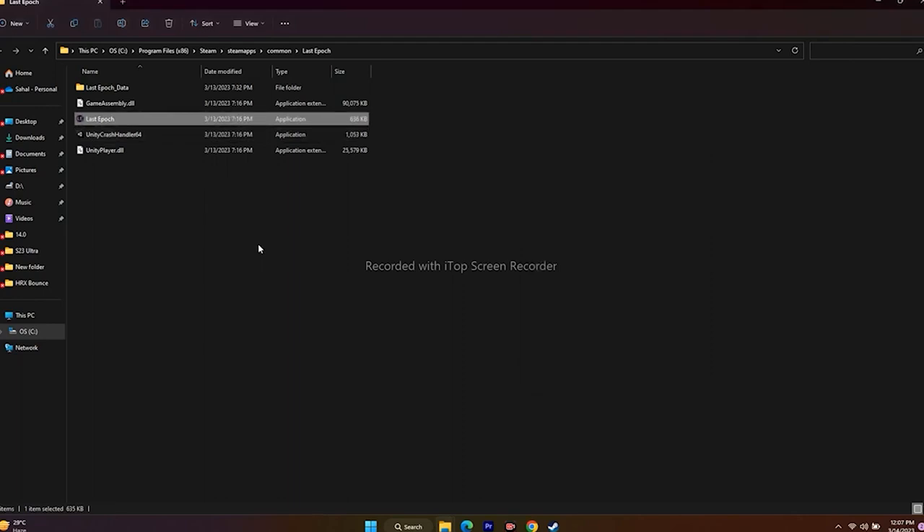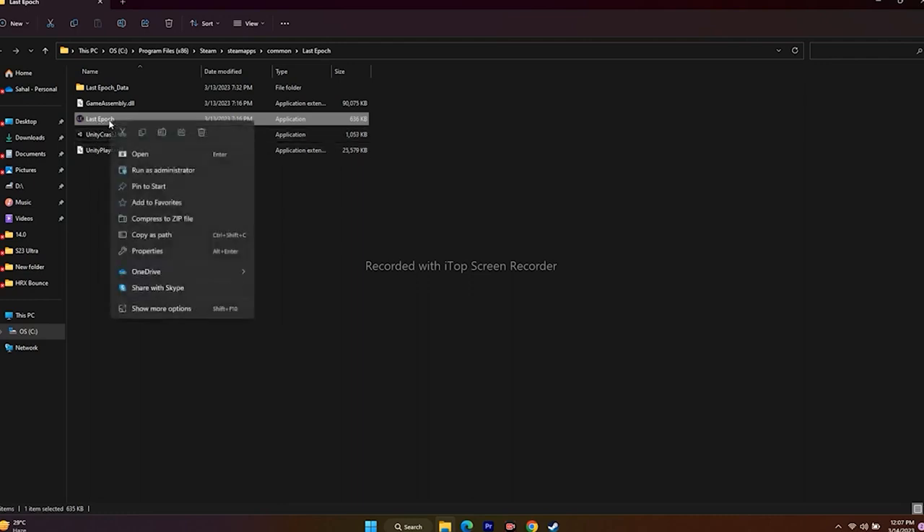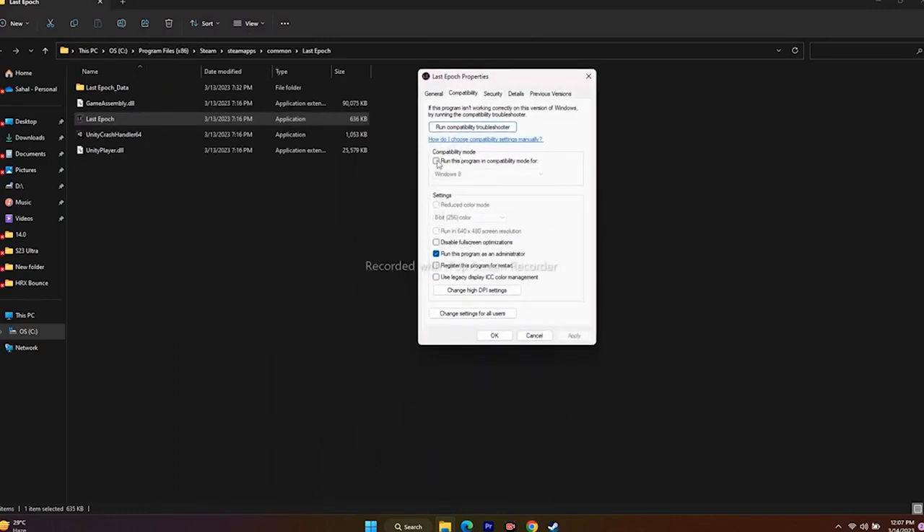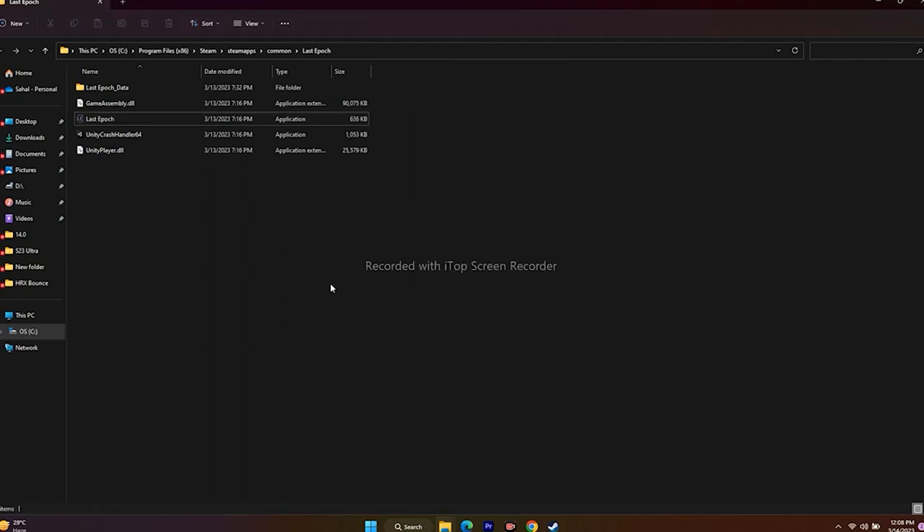This next step was mentioned by some users on Reddit. Right-click the game executable, go to Show More Options, Properties, then Compatibility. Enable compatibility mode and first try Windows 7, then launch the game. If that doesn't work, try Windows 8. If the issue gets worse — adding freezing or stuttering on top of launch errors — uncheck the compatibility mode, click Apply and OK.